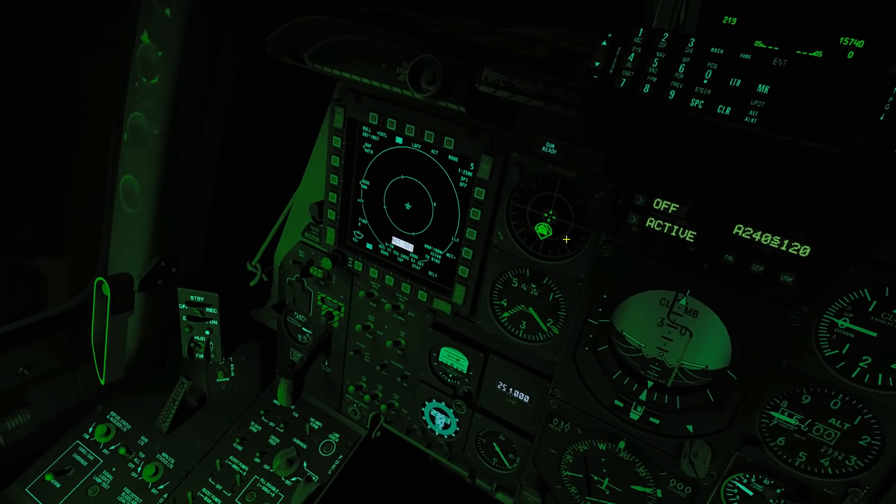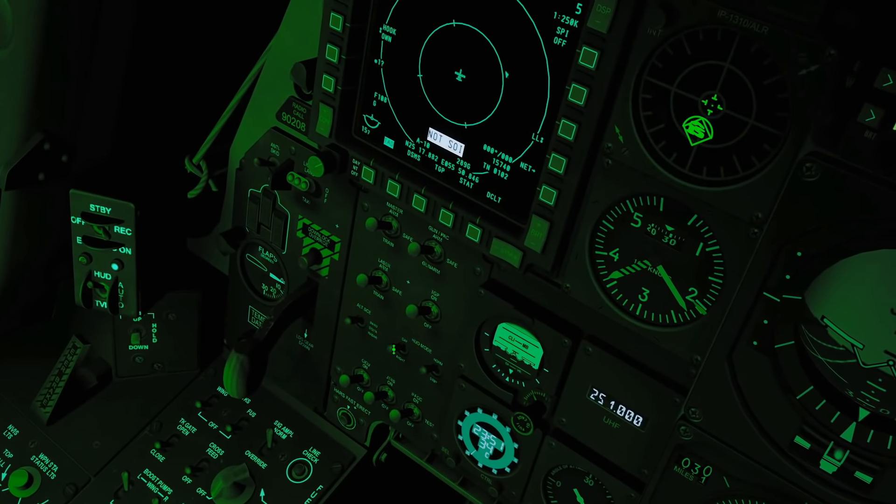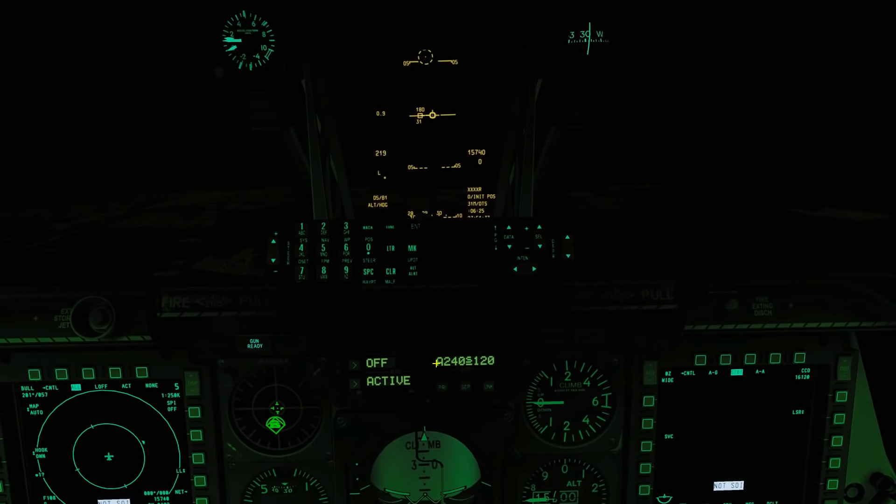Next is the HUD — we can have that on day or night mode. This is day mode where it's pretty bright, and then night mode has less contrast. Now it's a better contrast for night.